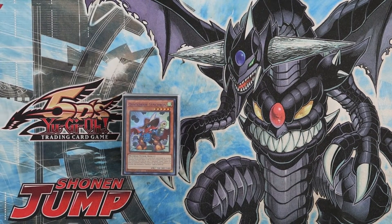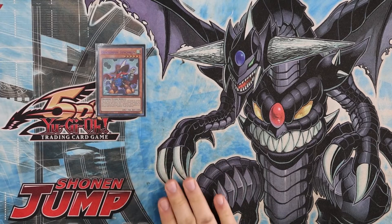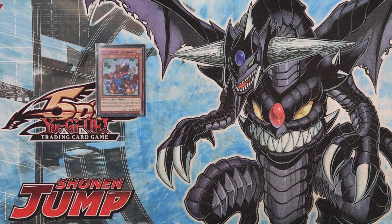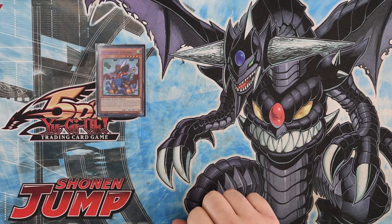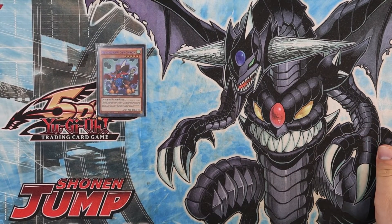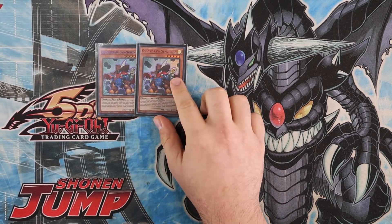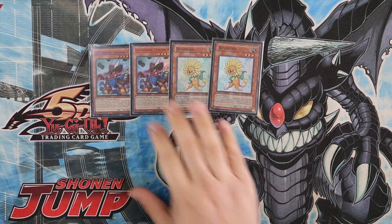Without further ado, let's get straight into it — subscribe, like, all that good stuff, it's free of charge. Today we got Quick Draw Danny Warrior. It won historically the tournament for Edison, but it's not the best deck historically. We're making it work though, it's still a good deck. Shout out to Jared Ruby for the mat — trusted in the community. We got two Quick Draw Synchron and two Dandelion — that's your Quick Draw Danny lineup, two and two.